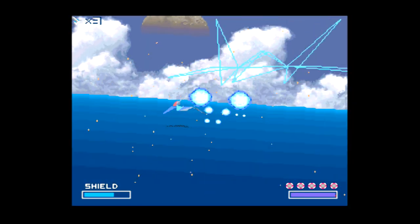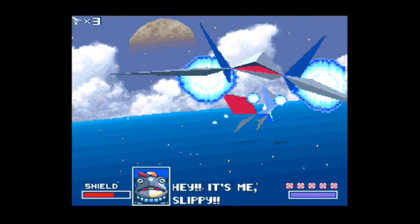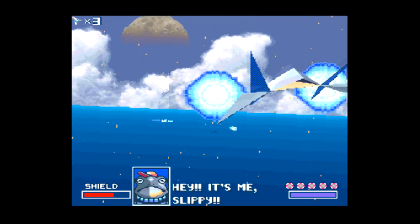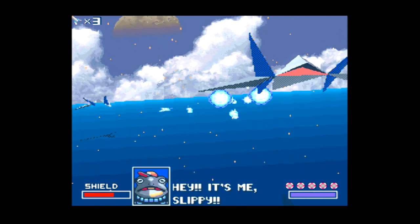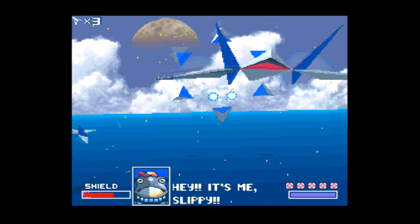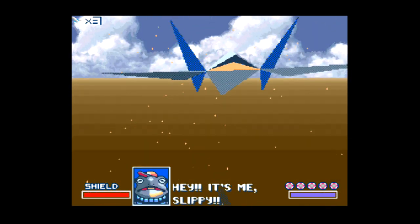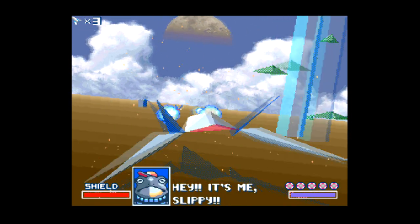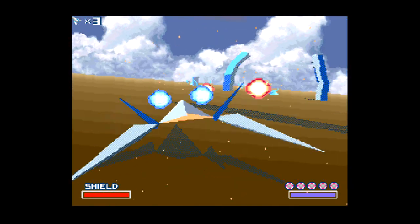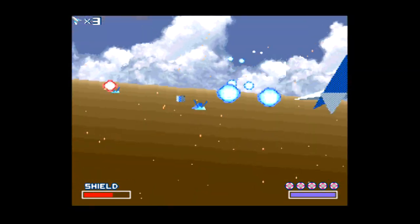These things you just shoot once and they go away. There's another checkpoint after the water section - there we go. The hardest part of the level is gone and now we're back to stuff growing out of the ground. Watch out - my L and R buttons just aren't responding the way I'd like them to.